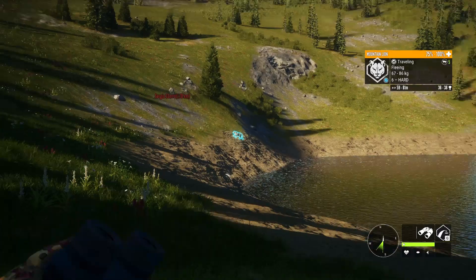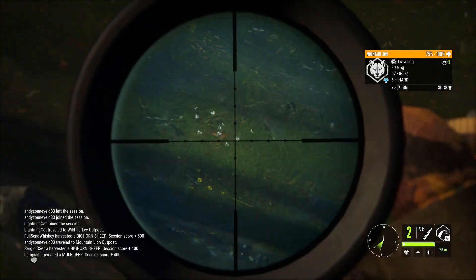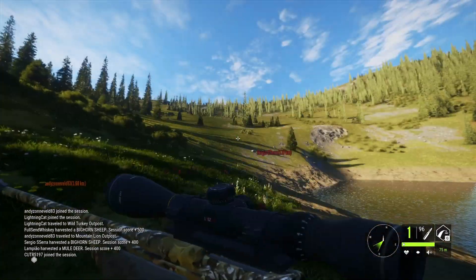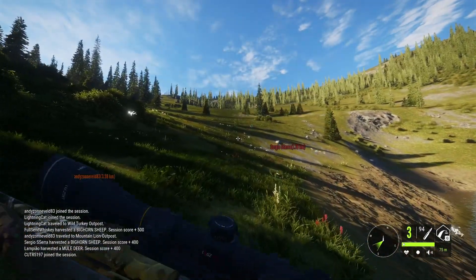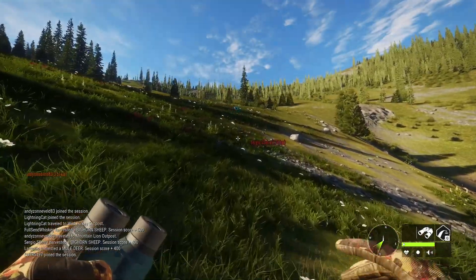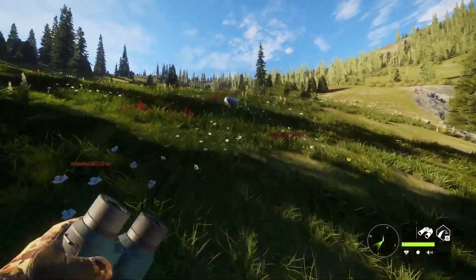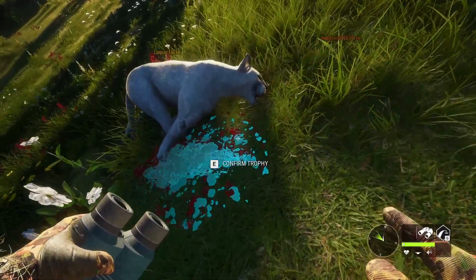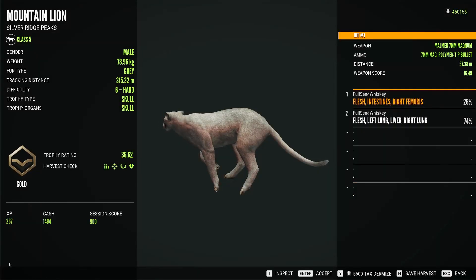Well hello there puma — you're chasing my deer and you kind of look albino. That actually doesn't look gray. Was that actually albino? I've just gotten so used to seeing gray that it almost looked albino. I don't think it was, but it almost did. No — I think that's gray. Pretty sure it's gray. It is gray.